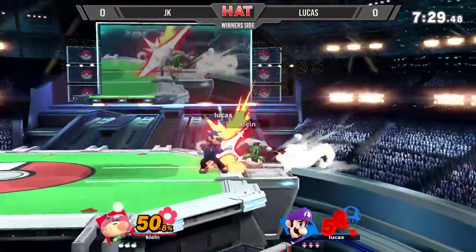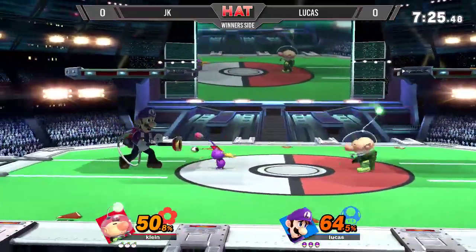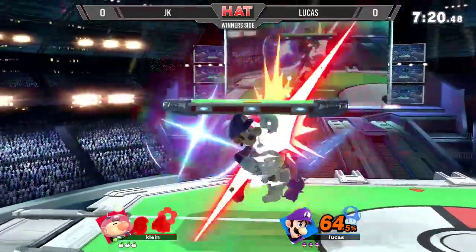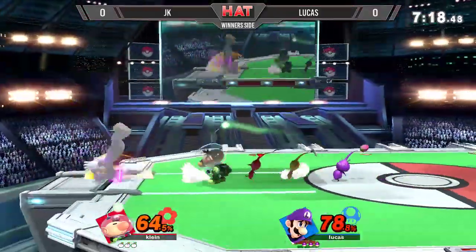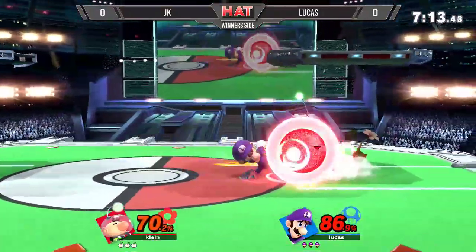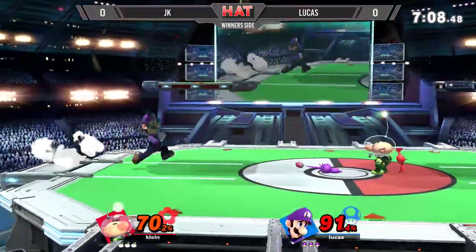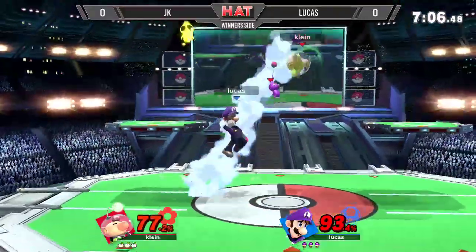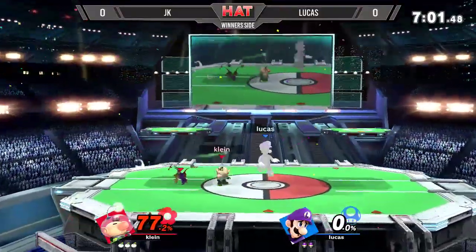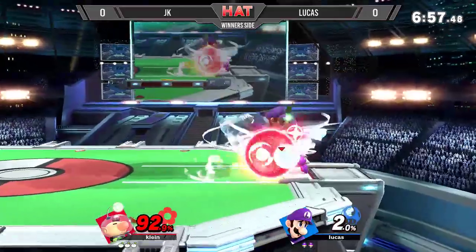This matchup pretty much boils down to an unstoppable force versus an immovable object — Olimar is going to want to create that wall and not let Luigi have his time, while Luigi is going to be patient, search for that opening, and strike when the iron is hot. So far these two seem on pretty even footing. Luigi goes for the down-B but the Pikmin messes with the timing a bit, and JK takes the first stock at 73.